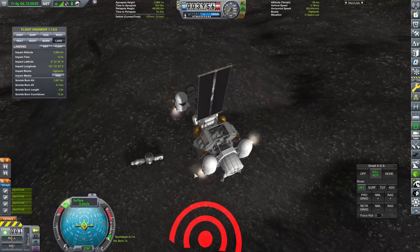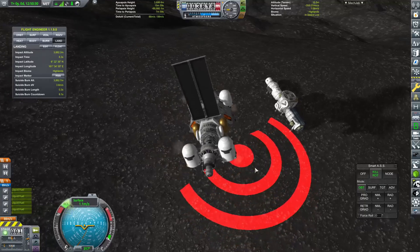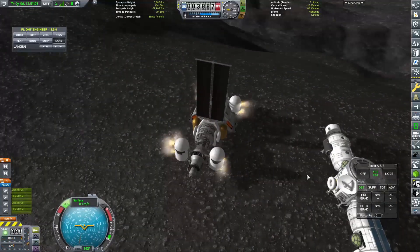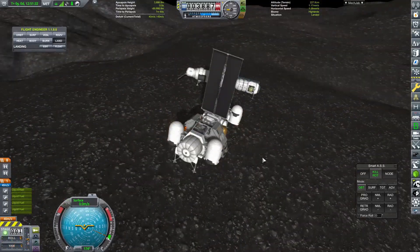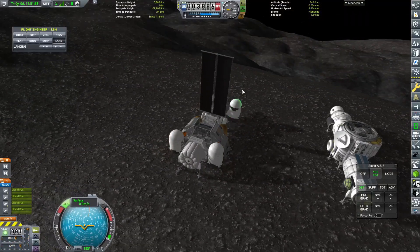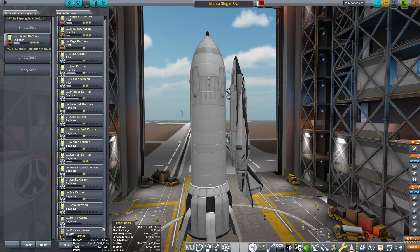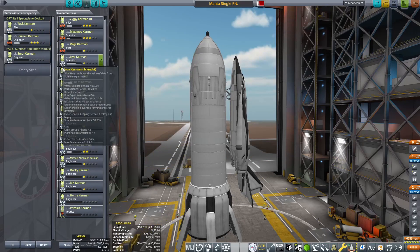The delta V margins in this part of the mission were a lot tighter than when we first sent down that first piece. We only had about 80 meters per second left by the time we touched down, and this was in a bit of an inconvenient position. I decided to turn it around, and we only had about 15 meters per second of delta V remaining in that vessel once we got it down - it was very tight. Now what we're going to do is send over our first crew.